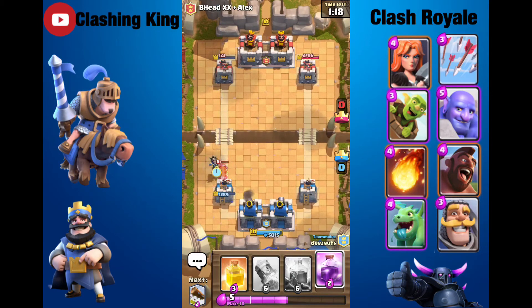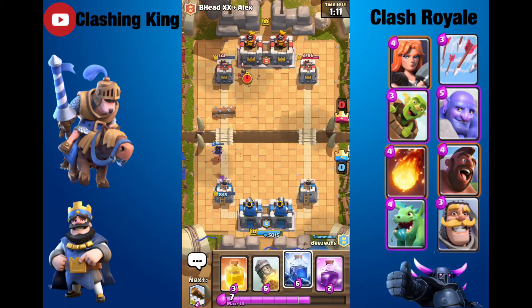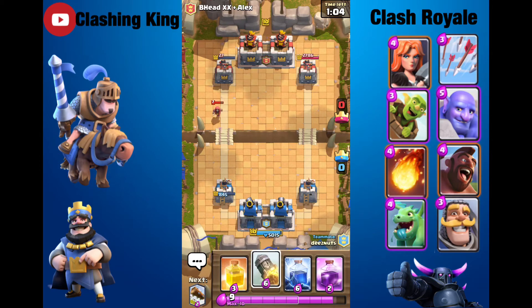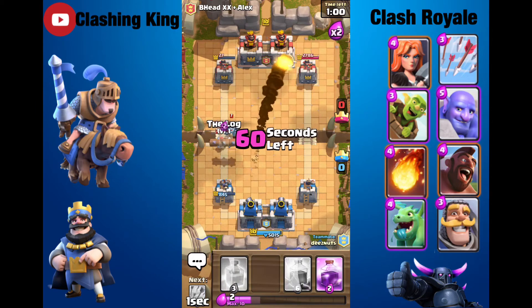He's going to counter that with an Electro Wizard. It is going to get a hit off, which isn't the best, and I think that tower's going to be close to going down. He does a pre-log, and it does take out the Princess, which is good. I'm going to Rocket this tower because I'm going to start getting damage off. I'm going to log this back a little.